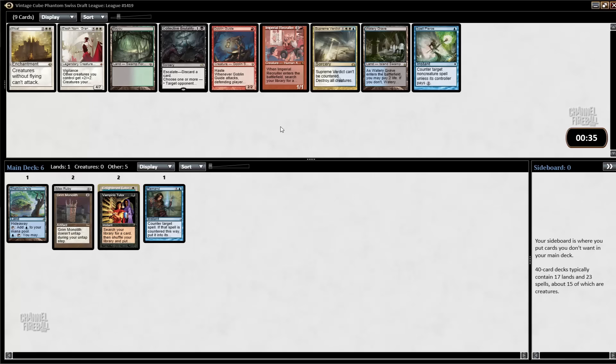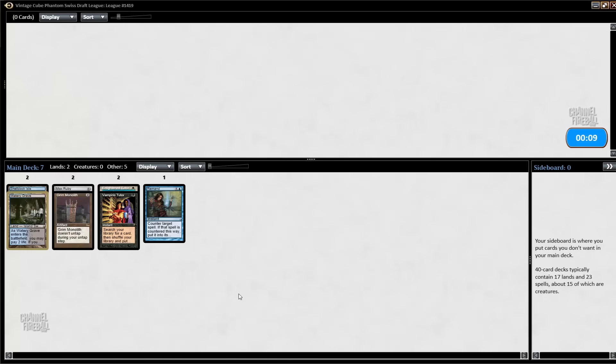Moat is very good against some people and awful against everyone else. I could also take Goblin Guide and go Monorede. It is possible — I have a Mox Ruby. And there are so many cards that you're fine with wasting your early picks on. But I don't really want to do that; it's just not fun. I could take Watery Grave too. I think Watery Grave is probably the choice here. Elesh Norn is a good card, Moat's a good card, but let's just go with Watery Grave.